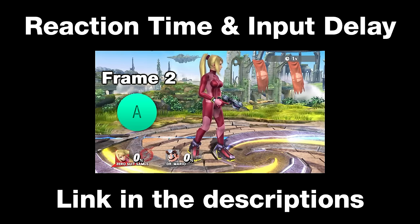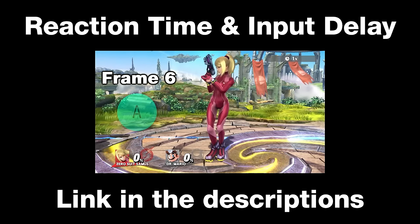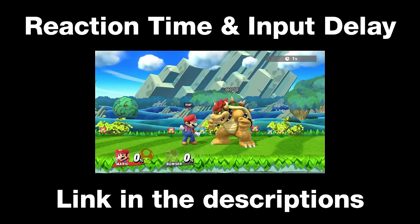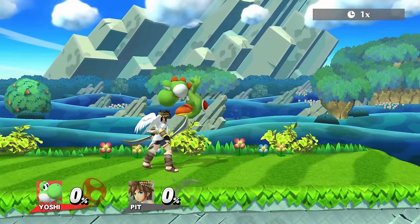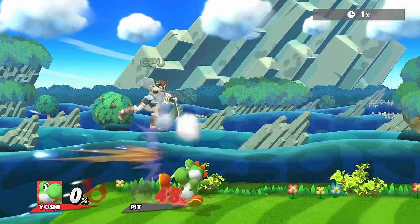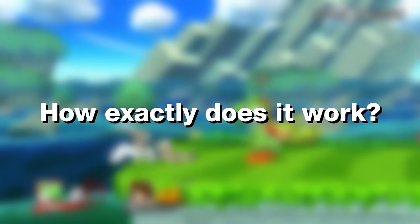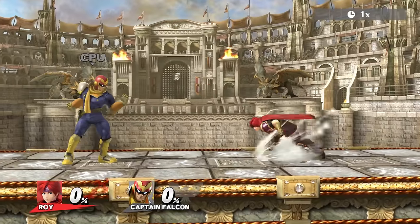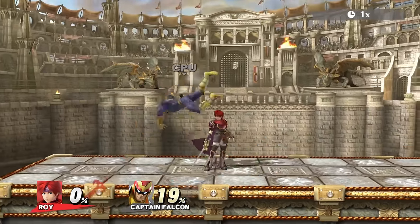Please keep in mind that I did not include the game's visual input delay. If you want to know more about this topic, there is a video about it. Now we know that you can press the button for a move a bit earlier to execute it frame perfect. But what is the input buffer's core mechanic? You cannot buffer everything out of everything — there's a bunch of restrictions and rules you should know.